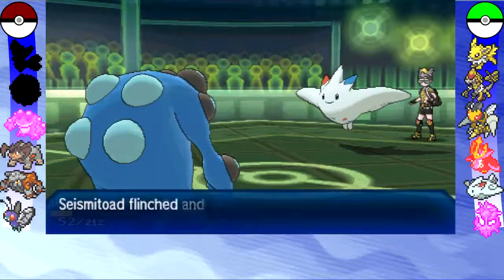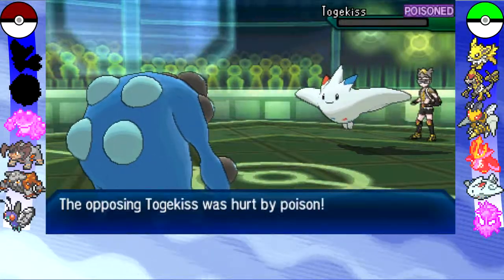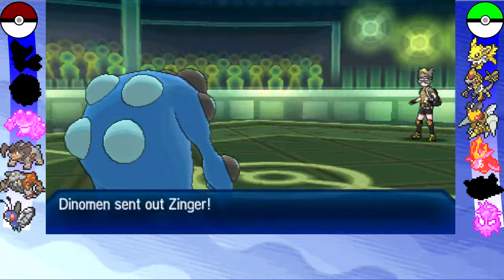He goes for the Air Slash, which does a lot of damage, and of course that's going to make me flinch. But I'm not too bothered because the Poison is going to finish off that Togekiss at the end of this turn.